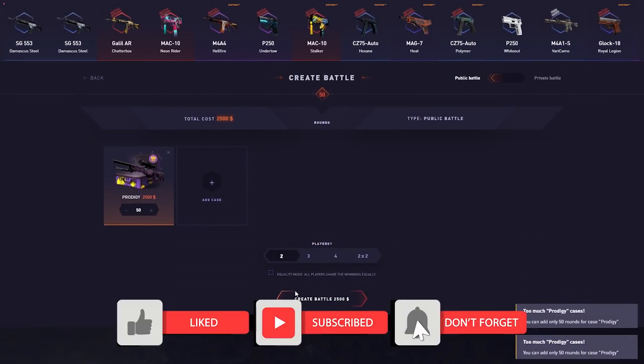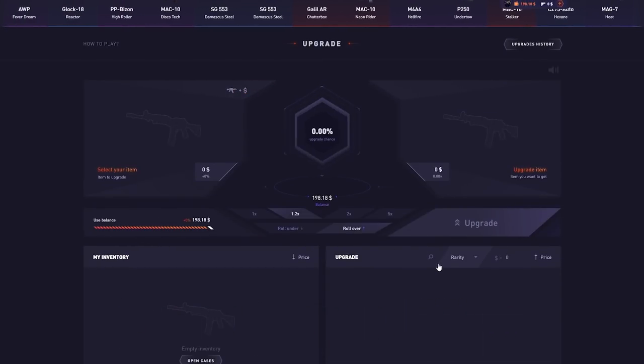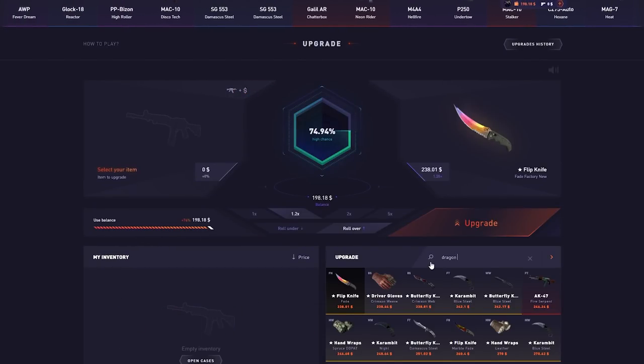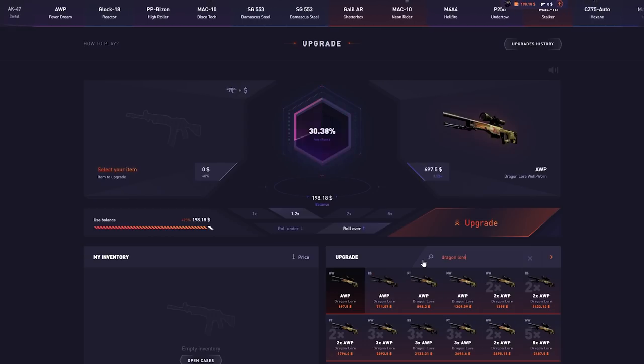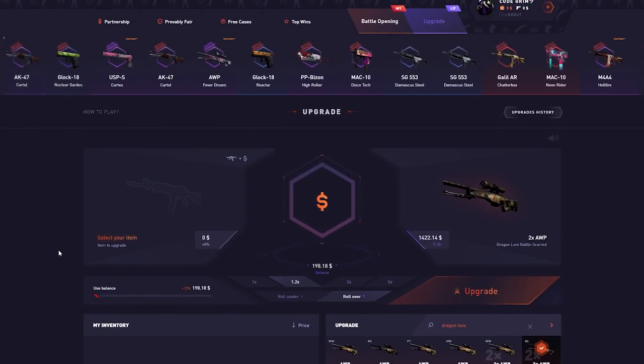Alright, it is up. I've got $198 left which I'll throw up against a dragon lore upgrade — 12% chance and a dream to get $1,400 back. So if we lose, we lose $1,100.